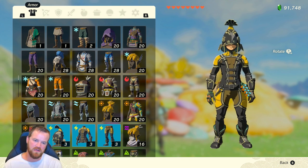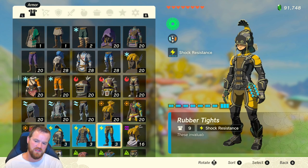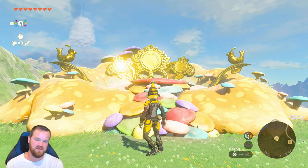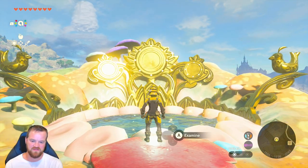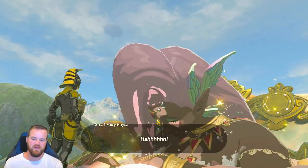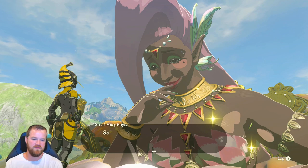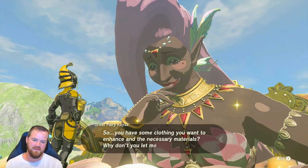We are going to upgrade the rubber armor as a base armor set. This has shock resistance and nine total defense. We're here at the Great Fairy Kesa, and we've already unlocked all four fairies so we can upgrade our armor to the maximum.